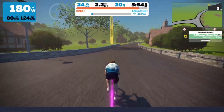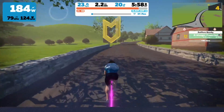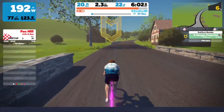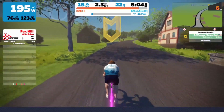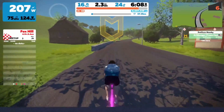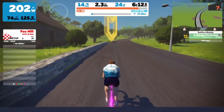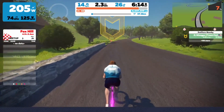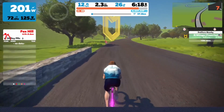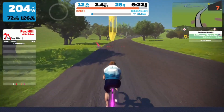Coming up to these two houses on the right — that's how you know you're getting close to Fox Hill. It's just in front of us; you can't quite make out the start point yet but it is really close. We're going to watch Fox Hill in its entirety. Note that this is also going to be the finish of the race — back up Fox Hill — so you do hit this one twice.